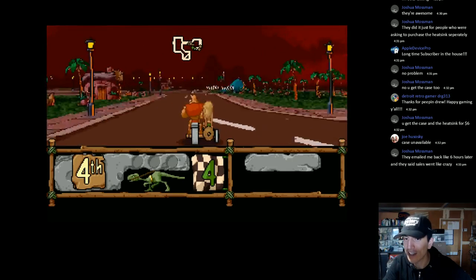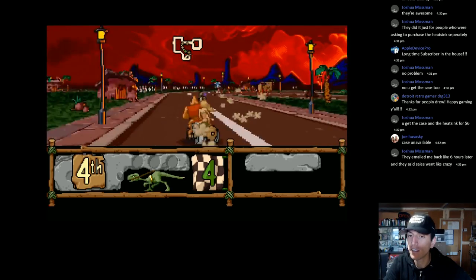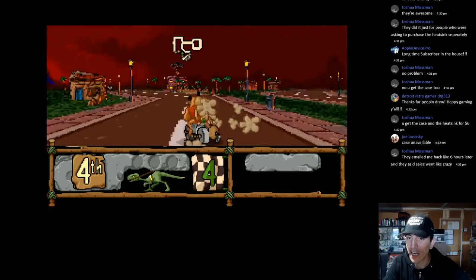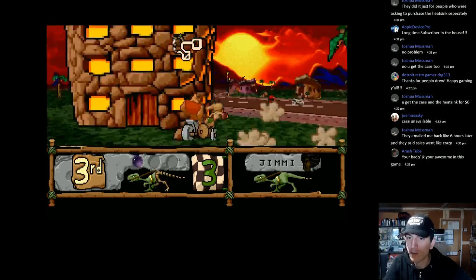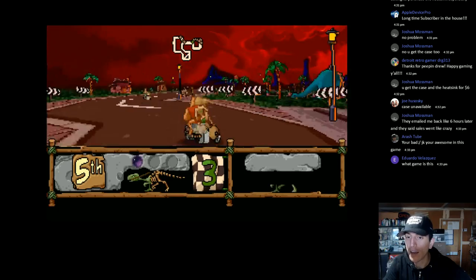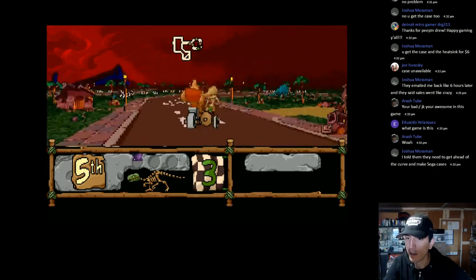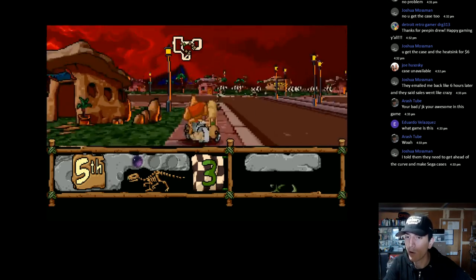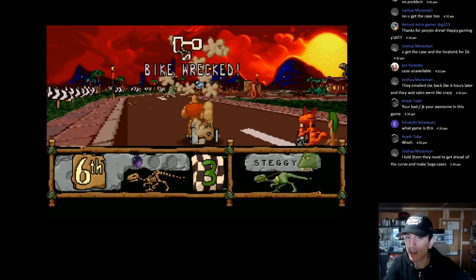There are now like four or five SNES cases on the market. The rumor is they are looking at making a version two of that case — that's not official. These SNES cases are selling like crazy. We have the Rastendo, the Super Tiny Tendo, the Kintaro, and the rumor is they'll work on a version two — maybe with working switches, and what I'd really like to see is USB ports out the front so it looks just like an original SNES.